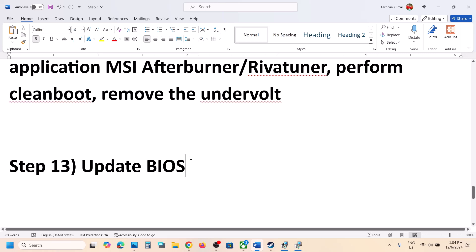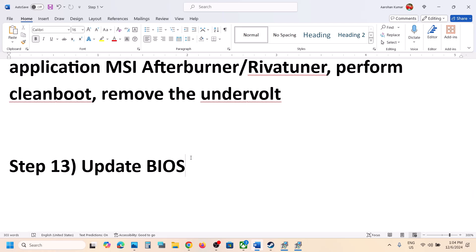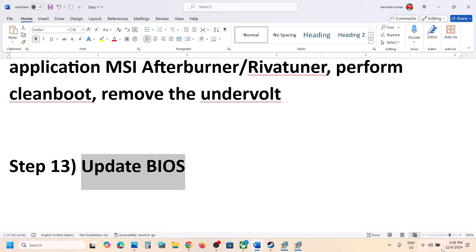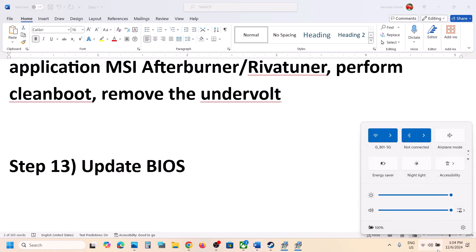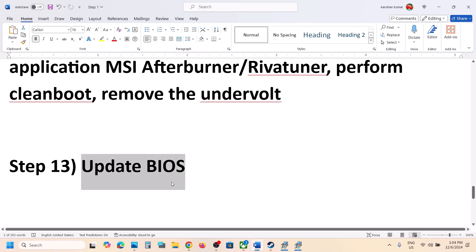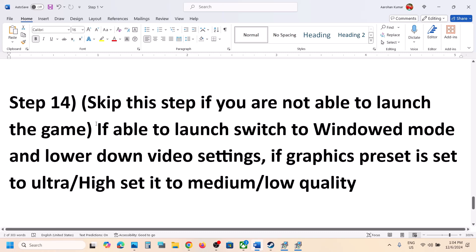The next step is to update your system BIOS. Go to your system manufacturer's website — Dell, Lenovo, or whichever brand you have — select your model number, and download and install the latest BIOS. For laptops, make sure the battery is above 10% and the AC adapter is connected during the update. Your system will restart during the update; do not unplug the power cable. After the BIOS update, log in and launch the game.